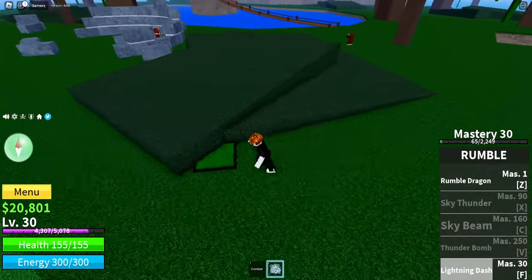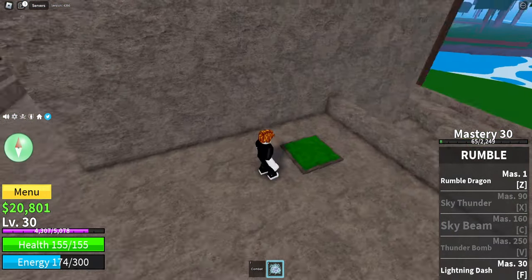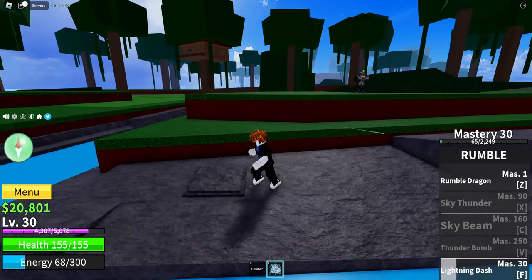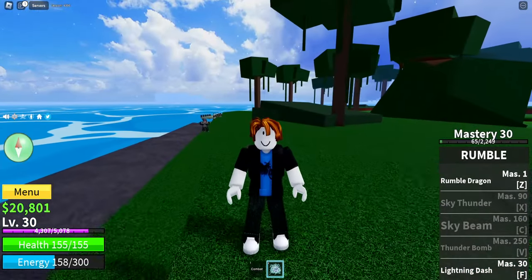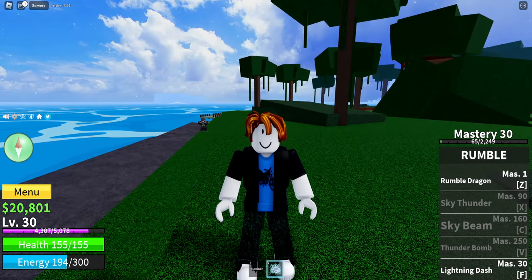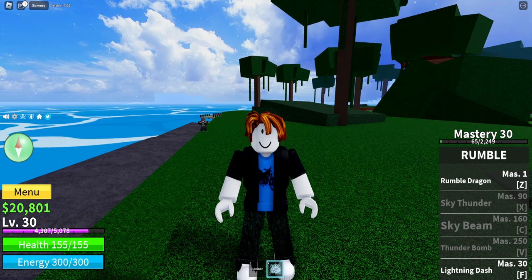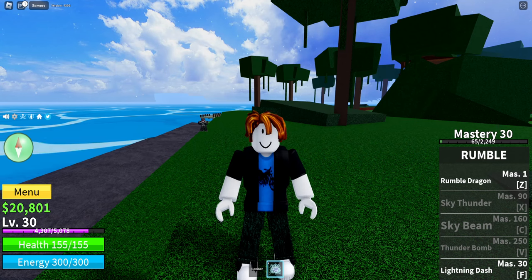I got a lightning dash — it's really cool. This is where the second button is, this is the third button right here, the next button is up here, and the last button is right there. Too easy. That will be really useful for when we go and get Instinct — you guys will see that later in the video. But for now, we gotta go level up this fruit a ton, because I don't get my next ability until 90 mastery, and early game it takes a very long time to get any mastery.